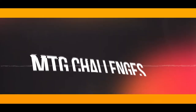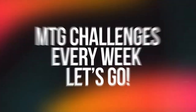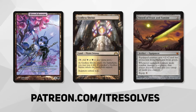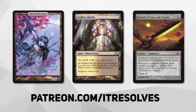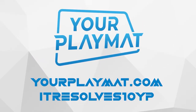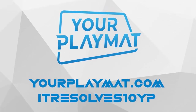Time to find out who's going to win Volo Week. What's going on guys? If you want to support our content and pick up this month's amazing Patreon rewards, you can do so at patreon.com slash itresolves. If you're interested in custom playmats and sleeves, visit yourplaymat.com and use code itresolves10yp for 10% off your entire purchase.